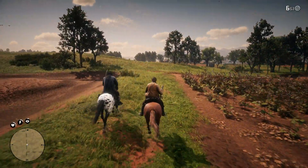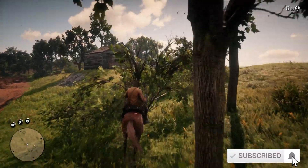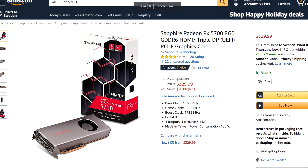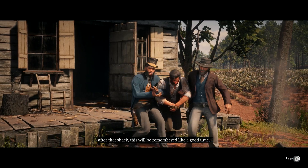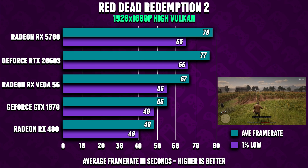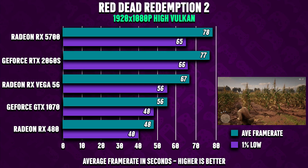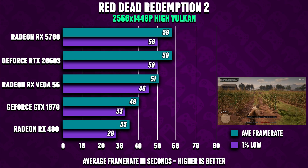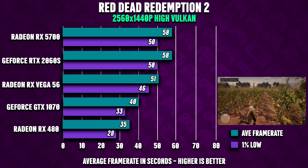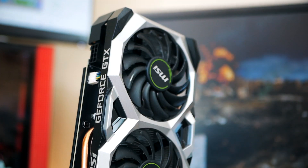The Vega 56, if you can find it cheap, is a great 1080p card with 8GB of VRAM. If you have a little more to spend — around $300 — the RX 5700, based on AMD's brand new 7nm architecture, performs excellently at 1080p and even handles 1440p very well. The GTX 1660 Ti offers similar performance to the GTX 1070 but with faster GDDR6 memory, though it plays in a different league compared to the RX 5700.